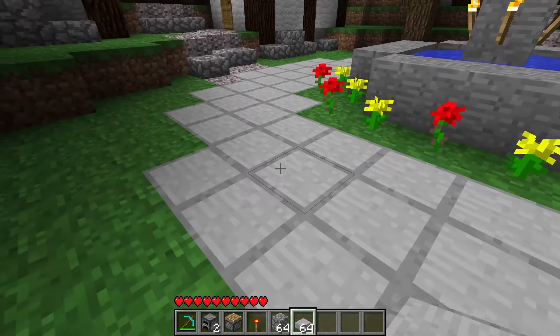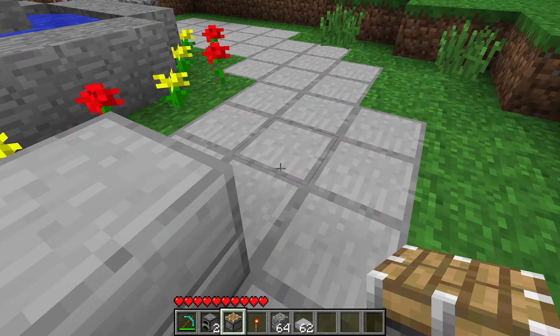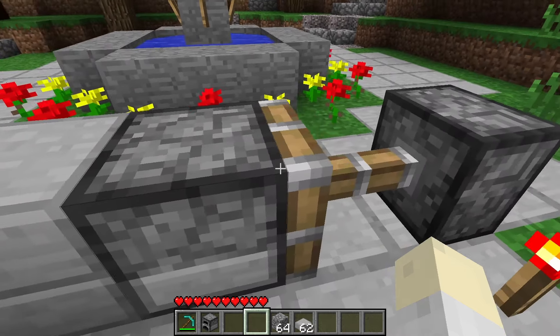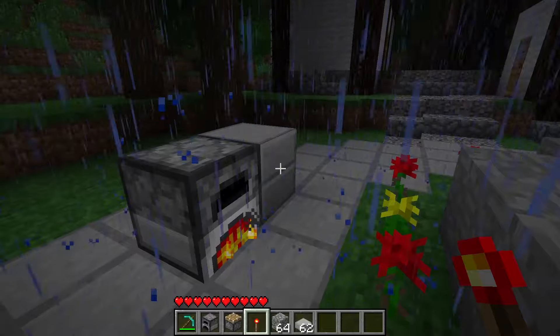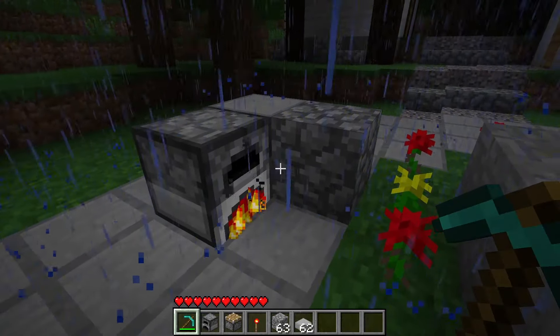One more thing to note: as far as I can tell, it ignores slab blocks — a single slab or a double slab. You'd think it would face away from a slab, but it shouldn't. The code's a little janky; it just ignores this type of block, and I'm sure it ignores others. So just make sure you're using a solid, normal block when trying to pull this off.